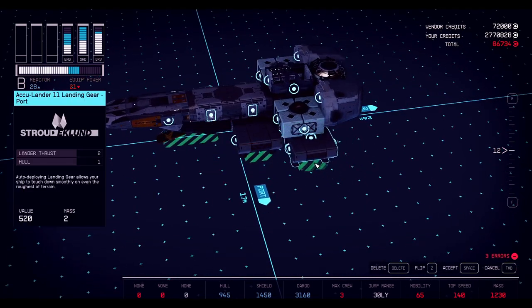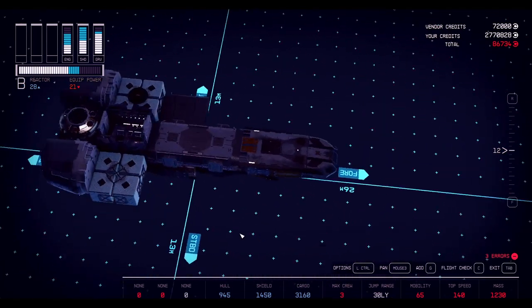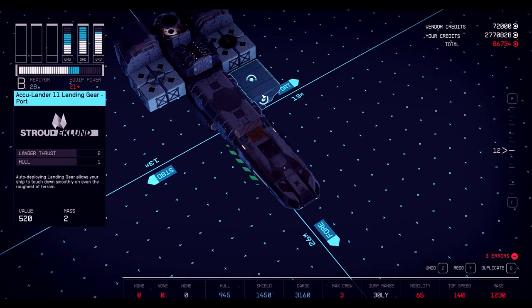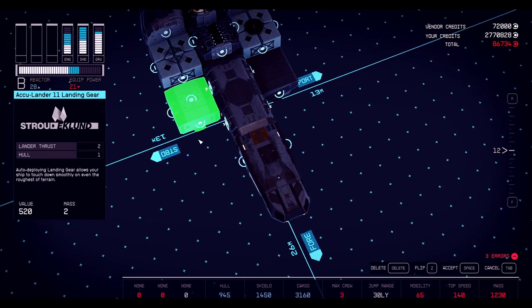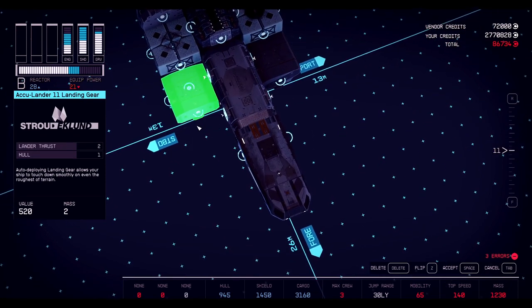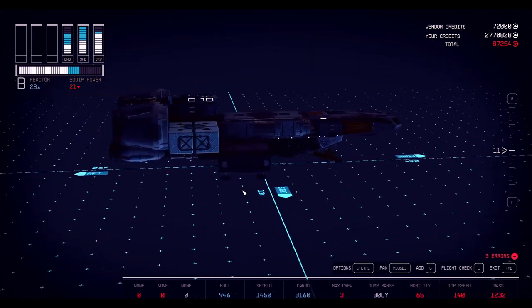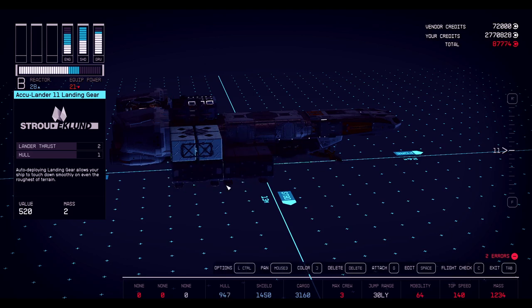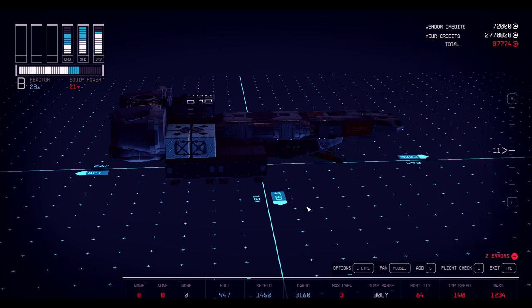That's a weird shape but I like it. Let's duplicate with Control+G, then use Z to flip it and lower it into place. There it is. Now I've got enough landing gear to take off. I need a fuel tank and a docker. I don't have any weapons yet. Let's take care of that.